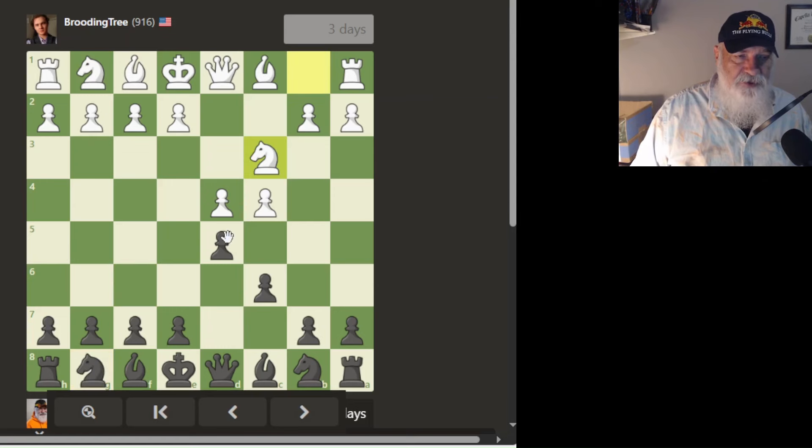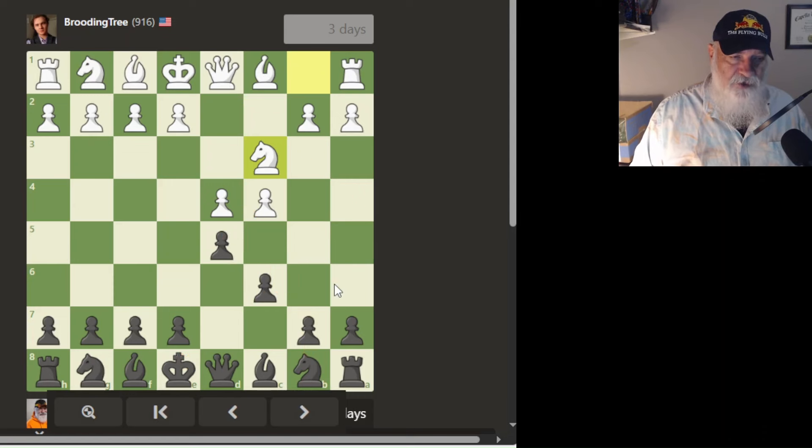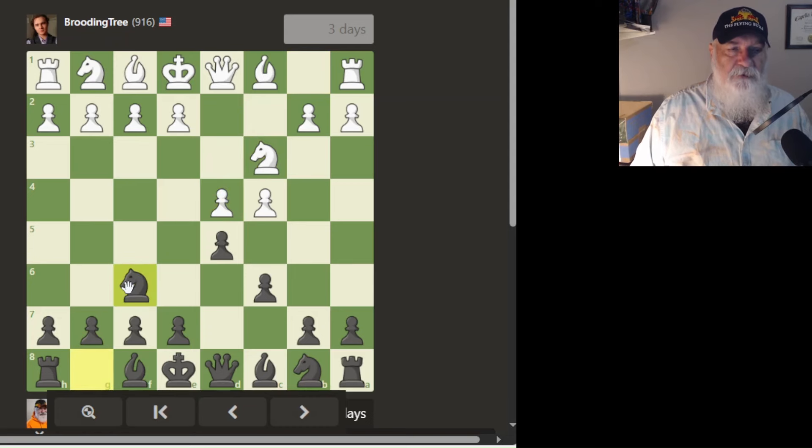Once I do this exchange, the queen can come here and put me in check. I'd need something to overcome that check. My simple way of thinking is pretty dangerous. Normally in conservative play I'd move this out first and then move this up and attack that square. But with trying to play the Caro-Kann, I'm going to move my knight up here instead.